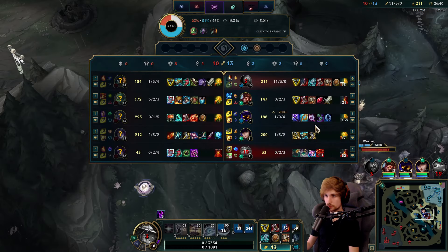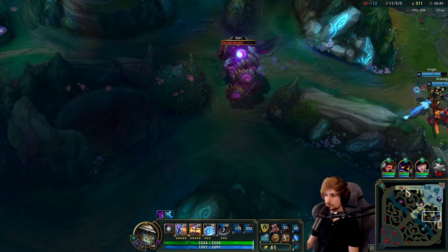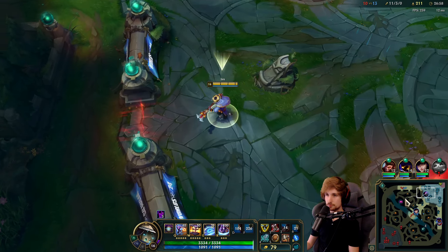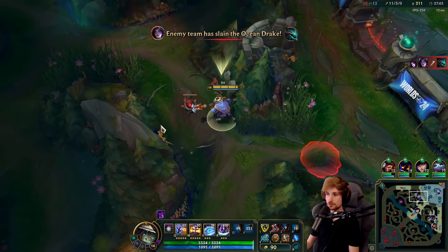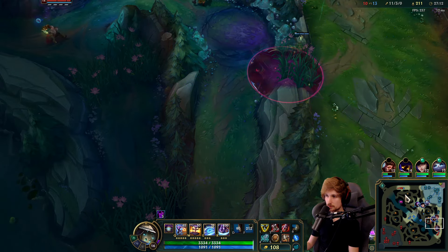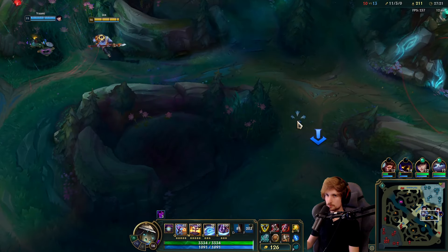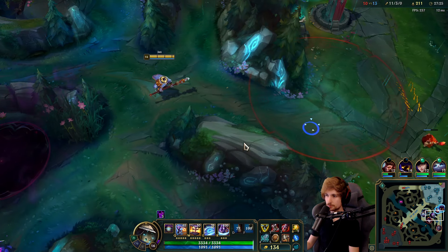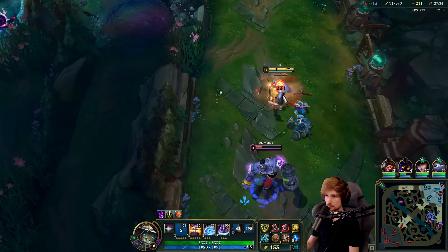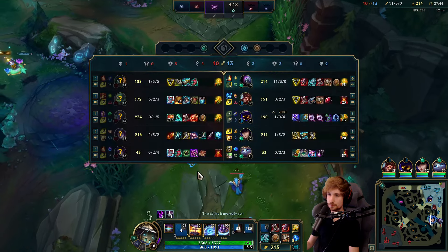I kind of hope we don't lose that Drake but I guess we have no choice — we'll probably lose it. I think we're better off ignoring it because by the time I get there they'll already have it. I'm curious to see where Gangplank goes. It's actually up here. I don't know why Yuumi doesn't attach to me — I was really hoping Yuumi would attach to me this game.